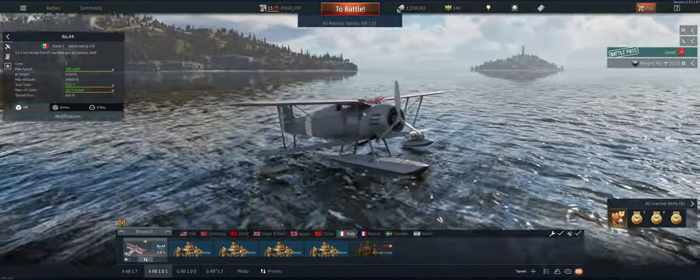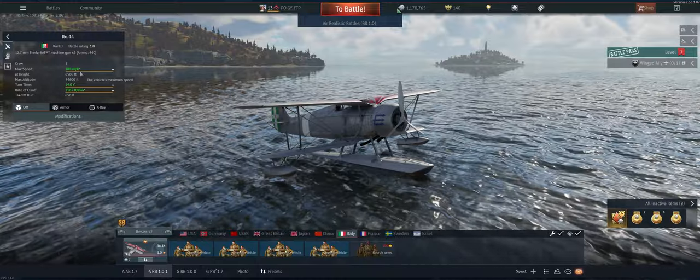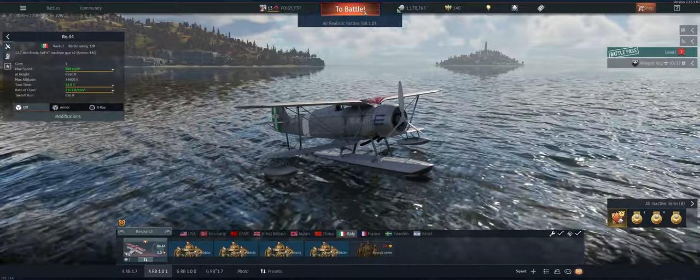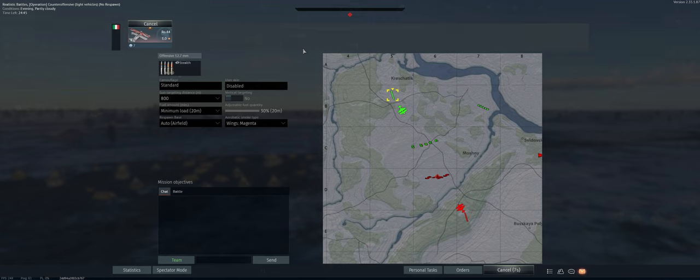It's got the pontoon. Top speed looks like about 188, so it's pretty slow. The map's Counter Offensive. We've got our stealth ammo, 800 meter targeting distance, minimum fuel load — 20 minutes is more than enough.